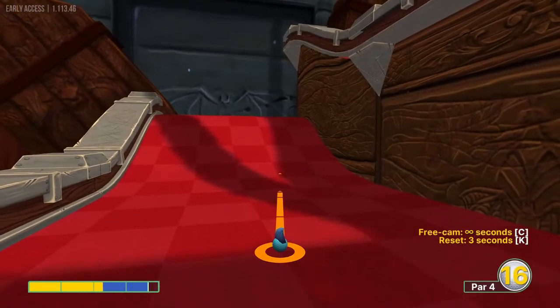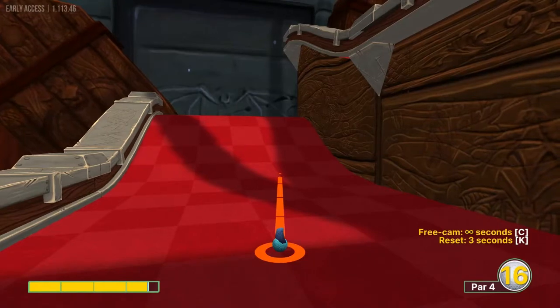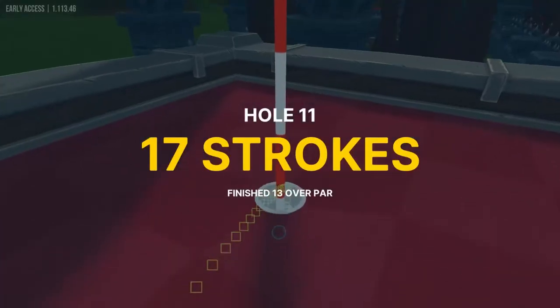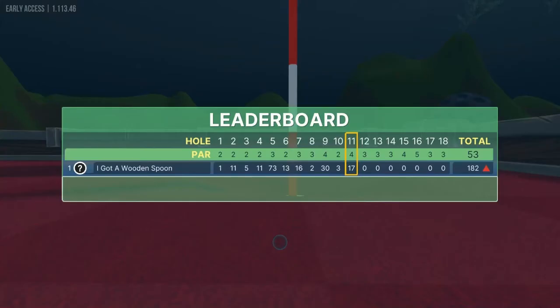Number eleven: we want to go about two dark squares in front of us at the corner, at about 3.6 speed, with a pixel right — for a hole in one. That's going to be a pixel-perfect shot, but it's easy to get up there for a 2 as well.